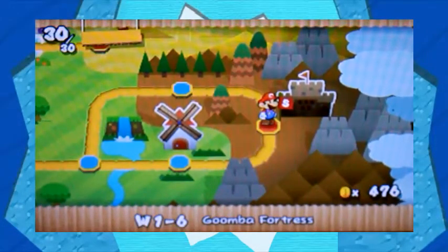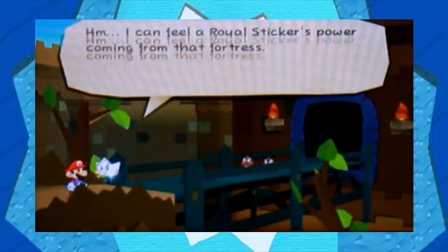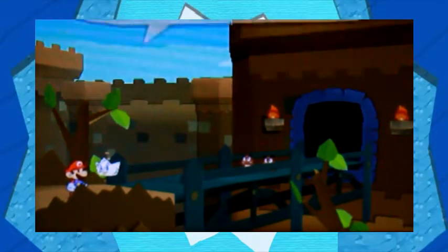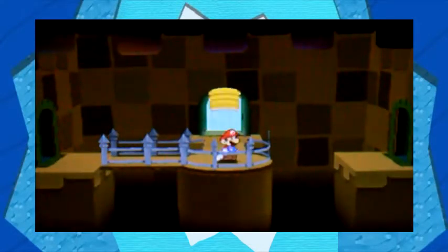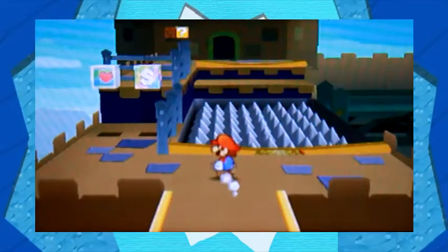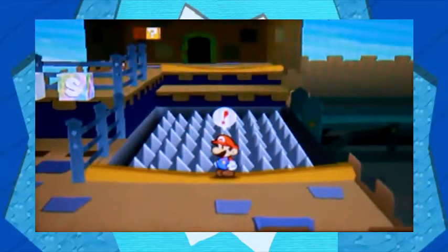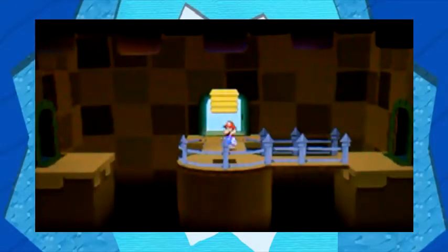Not to spoil anything, but it is the home of the boss of this area. So without any further ado, how about we go confront him. One thing I really didn't know at the time on my first playthrough — if I hammer these Goombas, there we go. I'm guessing that whenever you go further into an area, or if you have more pages to your album, there are going to be a lot of times where some enemies are going to be defeated with a strike of your hammer, which is pretty awesome. It saves a lot of time.